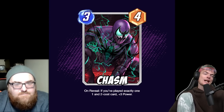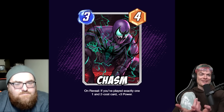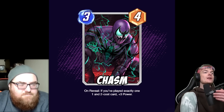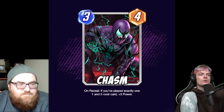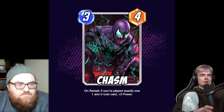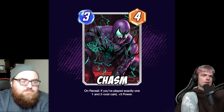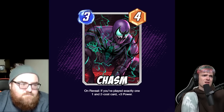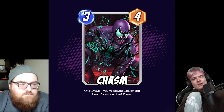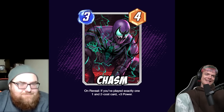The next card is Chasm. He is a three energy, four power card and he reads: on reveal, if you've played exactly one one-cost and one two-cost card, plus three power. So it's a curve card — play a card on one, a card on two, then drop Chasm. If you've played any other cards, even a zero-cost, when you play Chasm he'll check that and the on-reveal won't trigger.